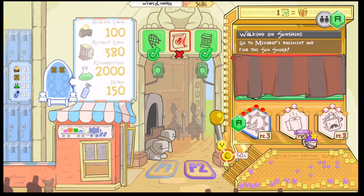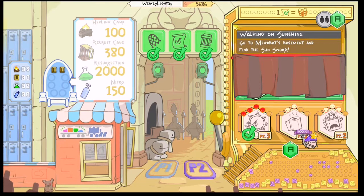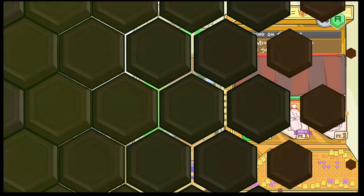Hey, what's up guys, Weekly Light here, and today I'm going to be bringing you another side mission. Today's side mission is called Walking on Sunshine, and this can be found in the central hub castle area by the mission board. The description reads: go to Megabat's basement and find the sun sword.